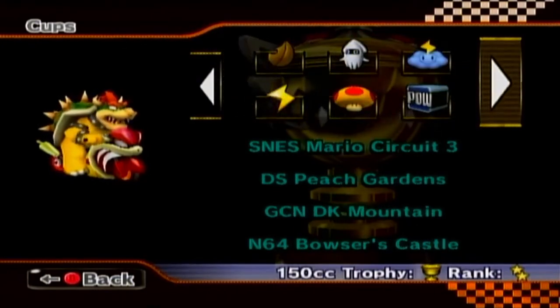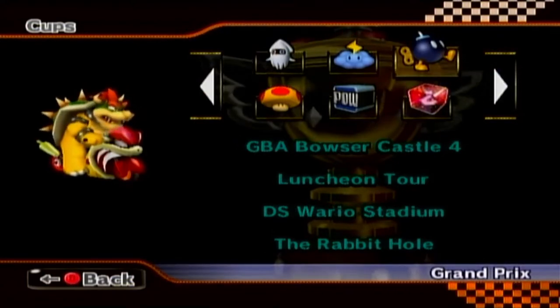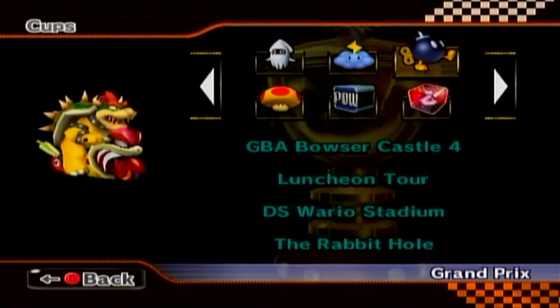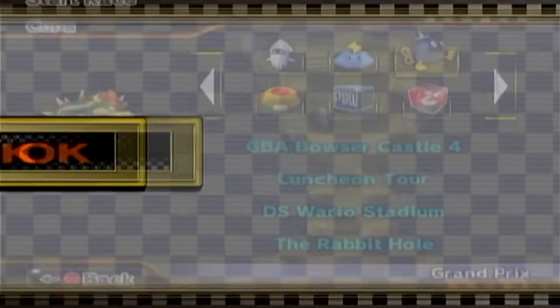Alright, moving on. We've done the first four cups; we're going off to the Bob-omb Cup, where we've got GBA Bowser Castle 4, Luncheon Tour, DS Wario Stadium, and the Rabbit Hole. I've actually played all of these before, but they're interesting, so let's go.